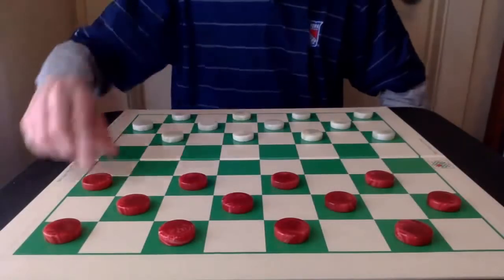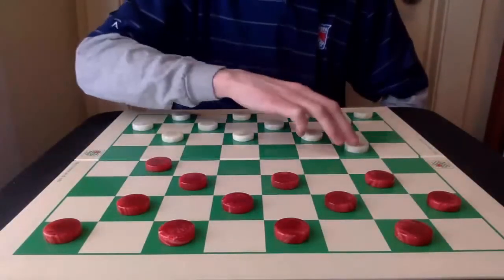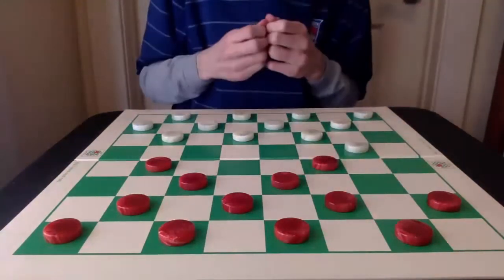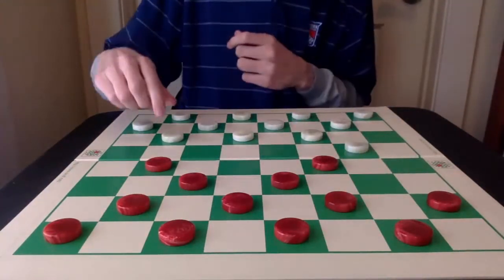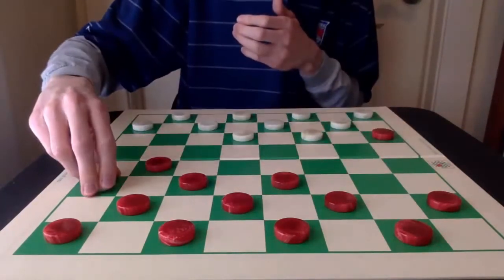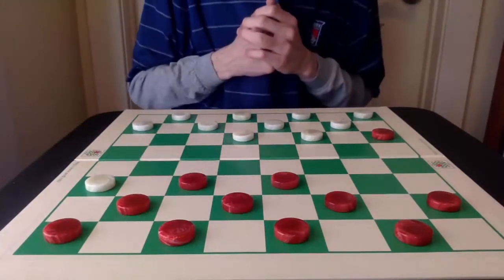Number 10: 12-16, 21-17, and 9-14. This is a fun, creative opening, especially if White decides to play the Minotaur variation with 24-19, leading to an epic cross-board battle.